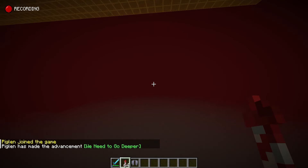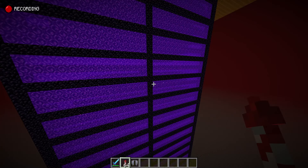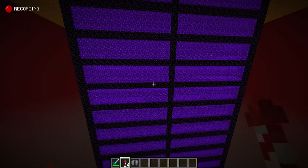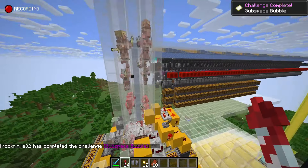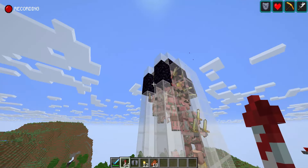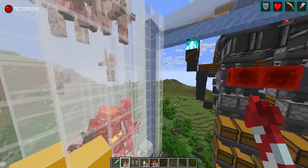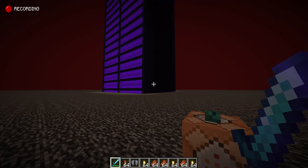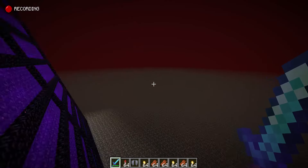Here is the fastest gold farm to my knowledge. This farm is designed by Nembon. All the links to every single farm in this video are in the description, so go show the creators lots of love for their amazing creations. You can see piglins going through, and here is the kill chamber. You can see how fast these things are coming through. This is a pain to build in survival as you can see, since you have to do portal splicing. This gold farm makes about 87,000 gold nuggets per hour — it is absolutely mind-blowing.